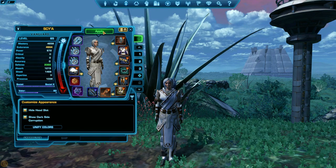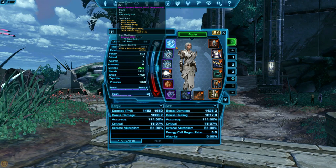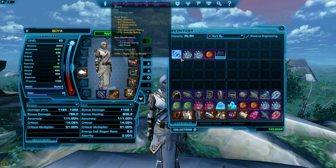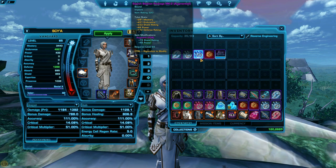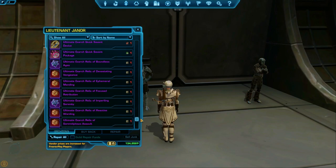Your gear is on the right, and the majority of your stats are on the left. Your gear consists of moddable and unmoddable pieces. You can't change the stats of unmoddable pieces — your earpiece, your two implants, and your two relics. There are different versions of these, and you want to find the right version that complements your stats.